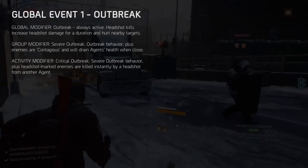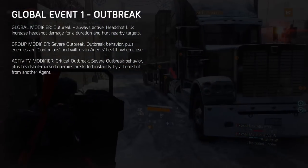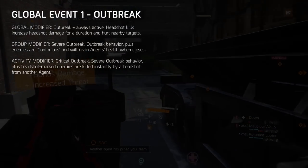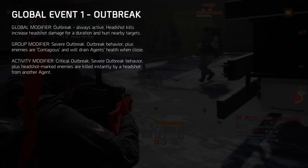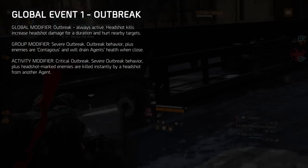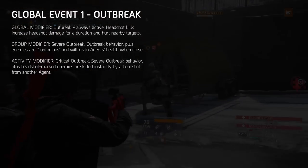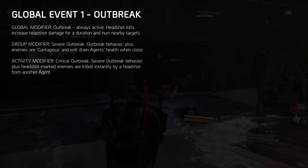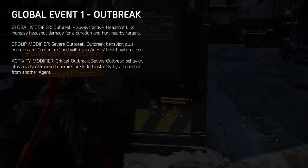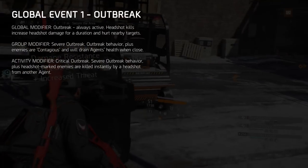Global Event 1 - Outbreak. This event is all about keeping the enemy at range. Global modifiers cannot be turned off and will remain until the end of the event. The global modifier for Outbreak is: headshot kills increase headshot damage for a duration and hurt nearby enemies. The group and activity modifiers are optional and can be activated on certain activities for more challenge and greater rewards. In each event you'll see these missions marked on the map.